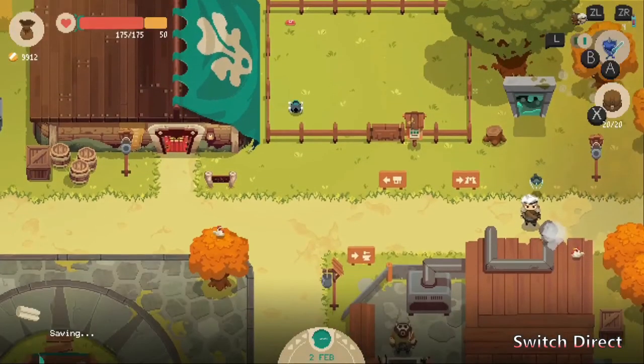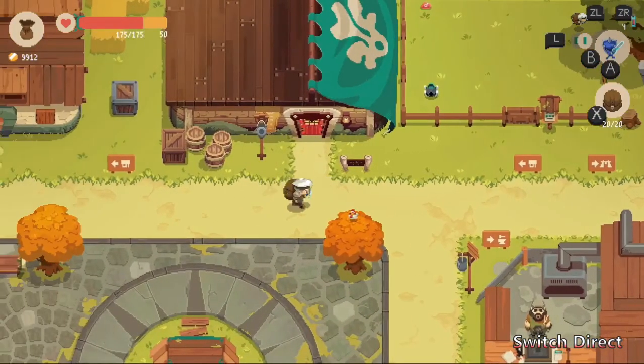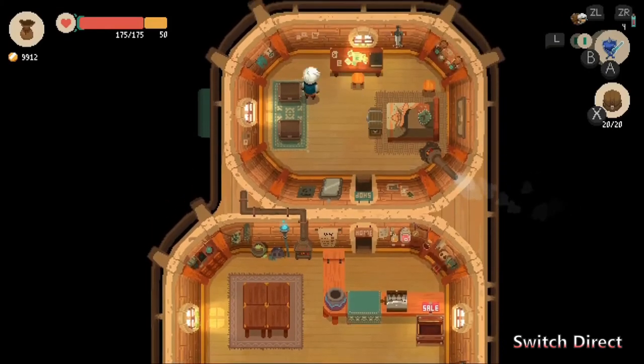Sort of Zelda-like action — top-down. If you're playing top-down action, you're going to be compared to Zelda, especially with the way that sword swings. You don't get experience or level-ups or anything like that in this game, and no extra hearts either. All the health is tied to your equipment, so getting on top of upgrading everything is important.